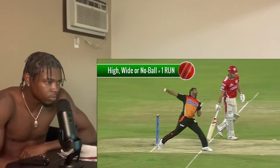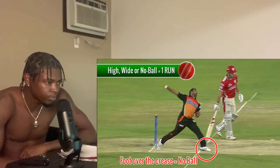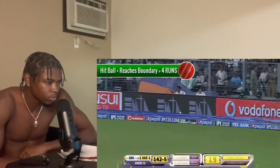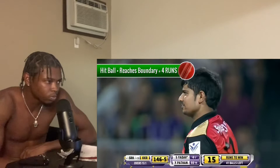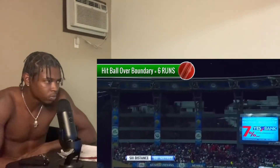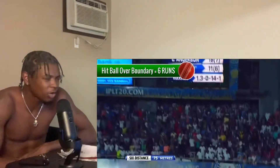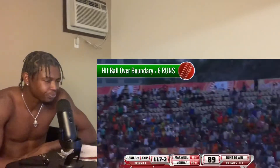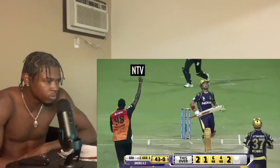If the ball is bowled wide or is a no-ball — an illegal bowl — this automatically scores one run. If the batsman hits the ball along the floor and it reaches the boundary, this scores four runs automatically without the batsman having to run. And if the batsman hits the ball in the air and it goes over the boundary, this scores six runs.